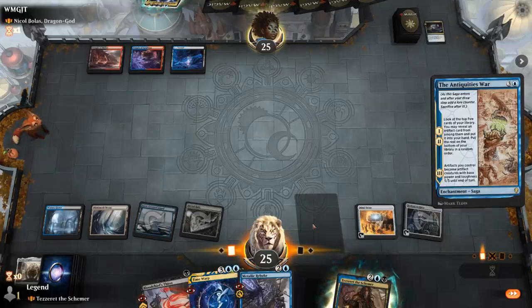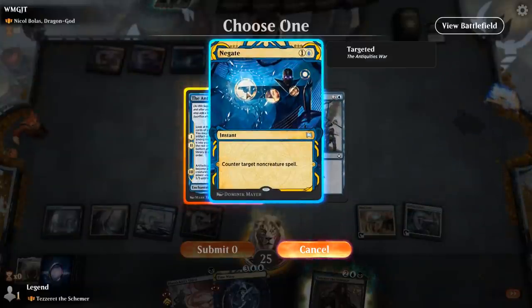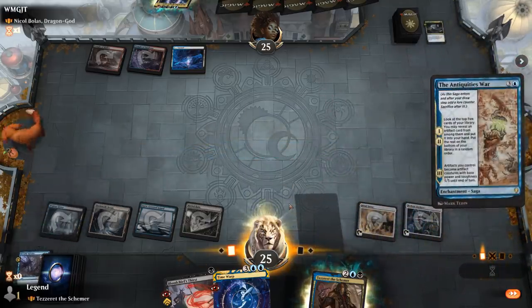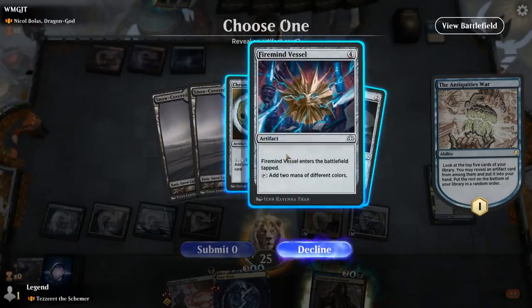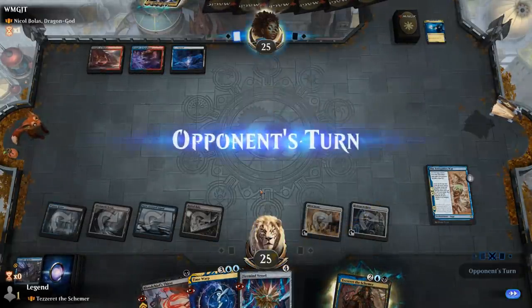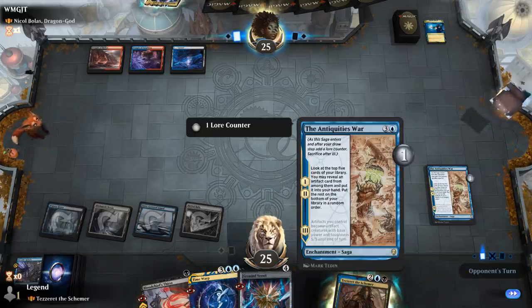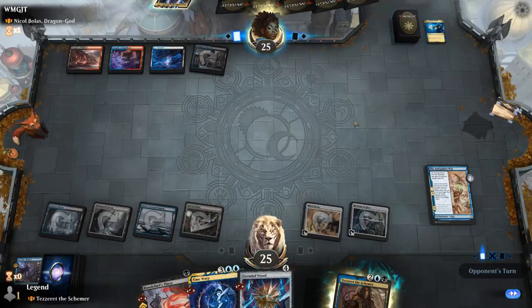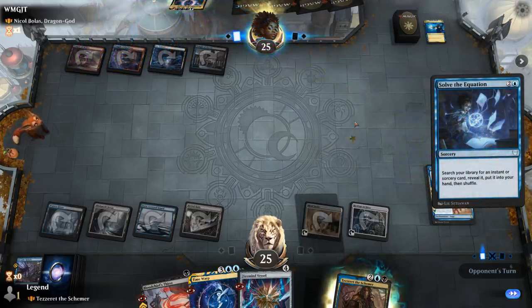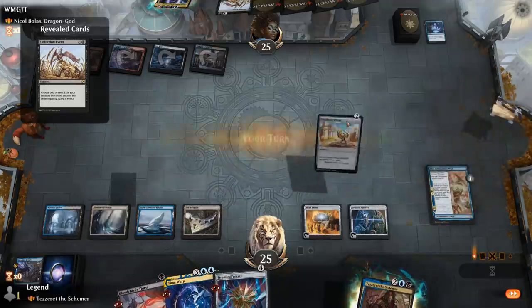I can also counter the counter spell to resolve Antiquities, which seems fine since it's most likely going to be a two-for-one and lets me use my mana efficiently. Map versus vessel — let's take the vessel; can't go wrong with more mana, even though a cheaper artifact might be better if we're planning to attack for lethal with Antiquities. Opponent gets Solve the Equation to find an instant or sorcery. Didn't think they were playing Shatterstorm, which would be one of the better cards they can get, but they get Extinction Event — that's acceptable.